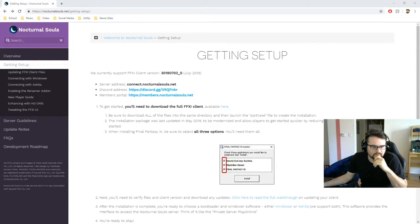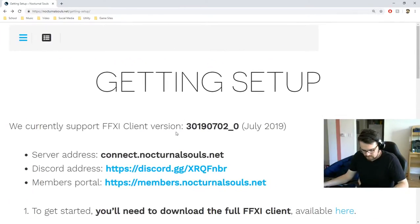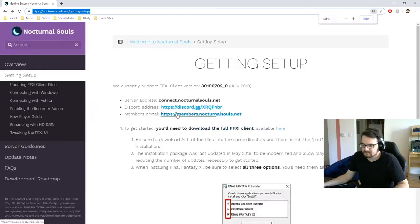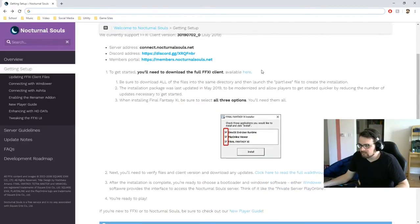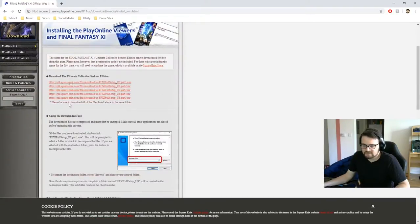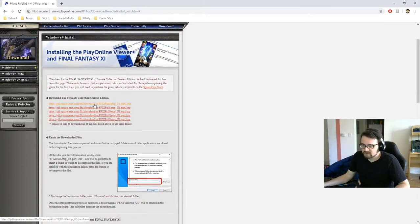I'm going to walk through this as a video so we can figure it out. Here we have the address — I'll put it in the link. The first thing you're going to want to do is install the Final Fantasy 11 client. There's a button right here that says 'click here'; it brings you to a page like this. It uses cookies and you'll need to accept that, then we're going to install each of these.